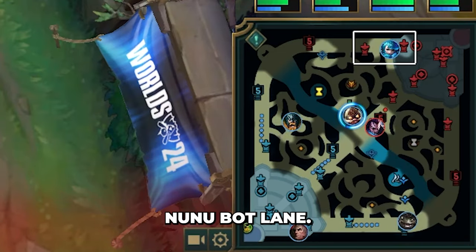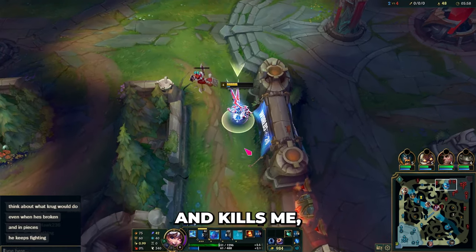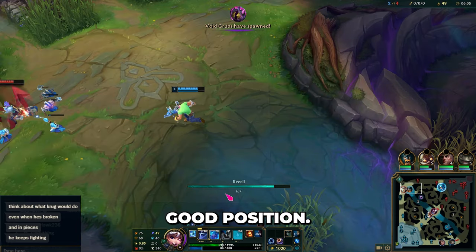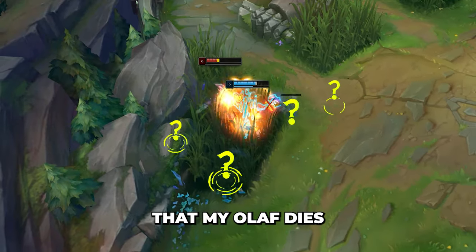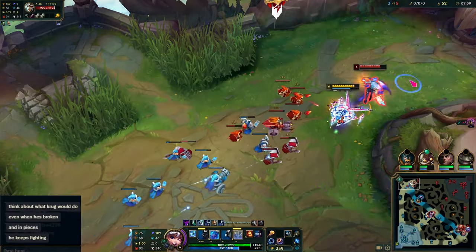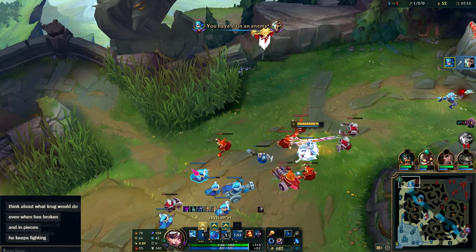I still see Nunu bot lane — that's really good. I think Gragas might reset and stop my proxy, but I'm resetting anyways so if he comes and kills me it's still fine. I don't want to lose this minion. Reset now and I'm in a really good position. My Olaf is going to die to this guy — unfortunate, but the Riven has no ignite. I'm actually going to kill him here. Nice, and I didn't even need to ignite for that.